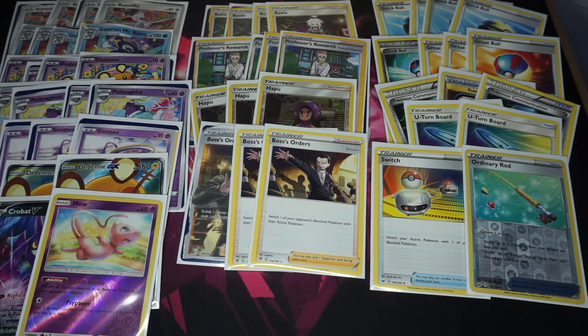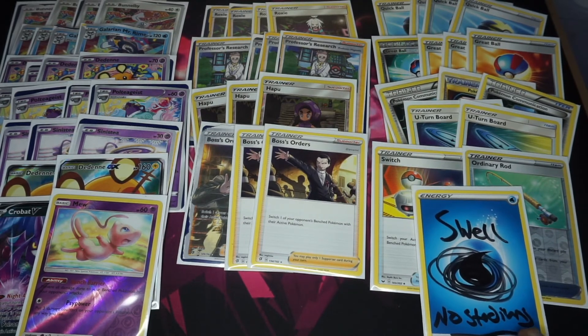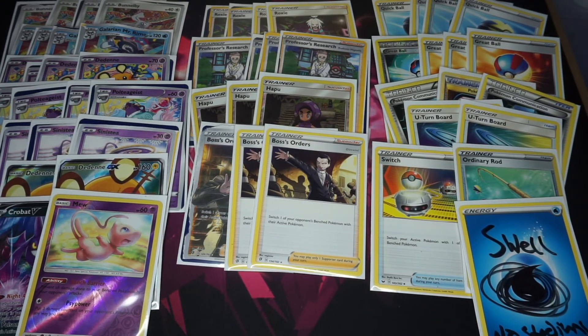For our stadium, there aren't many that really work for this deck. It's a shame Sky Field isn't still around — it would be an auto-include in a deck like this. But we're settling for Chaotic Swell, which at least keeps opposing stadiums off the board.